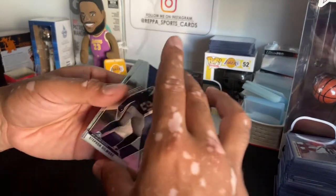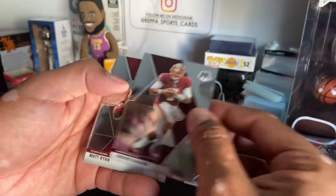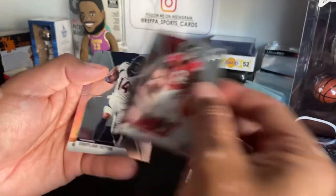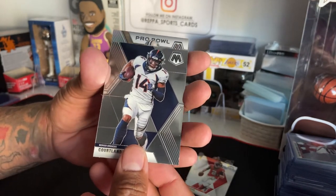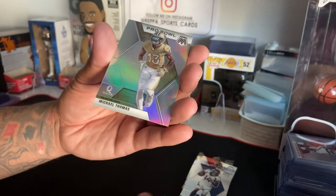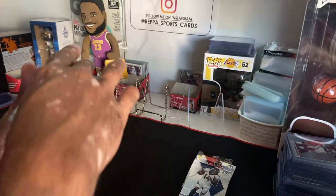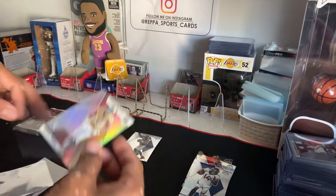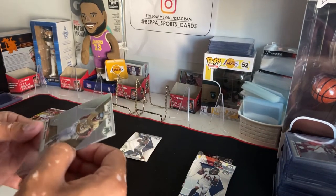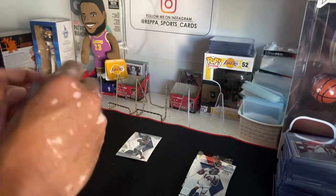Pack number uno — which is one in Spanish — we have a silver, we have Gilmore, Dwayne, Matt Ryan. Starting off with a Pro Bowl Michael Thomas silver, which is kind of cool, and another Pro Bowl Deshaun Watson. That's an okay pack. Leave that silver out — it's a Pro Bowler, Pro Bowler, can't let them get scratched up.